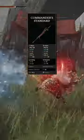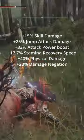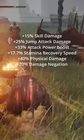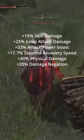For buffs, I'm going to be using the Commander's Standard and Flame Grant Me Strength. And when all is said and done, you have plus 15% skill damage, plus 25% jump attack damage, plus 33% attack power boost, plus 17.7% stamina recovery speed, plus 40% physical damage, and plus 20% damage negation.